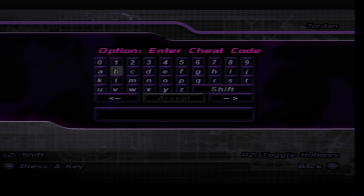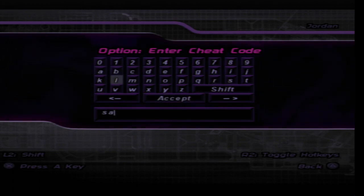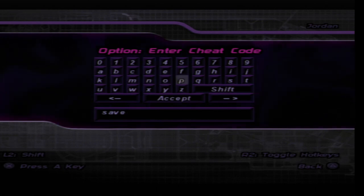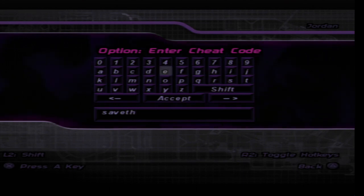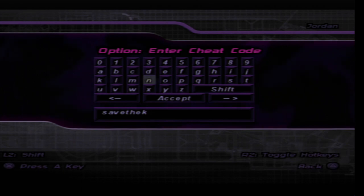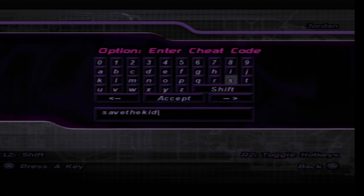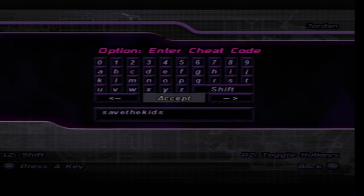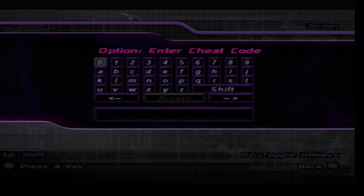We can also put in the Save the Kids code, which basically gives us both guns and rockets. Not only do we get guns in this game with the cars, but we also get rockets. With guns, you basically press the left d-pad button, and for the rockets you press the right d-pad button.